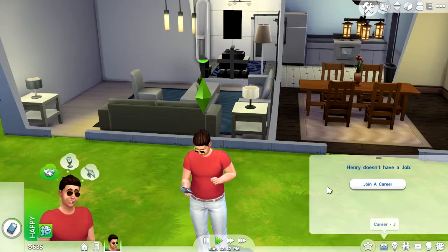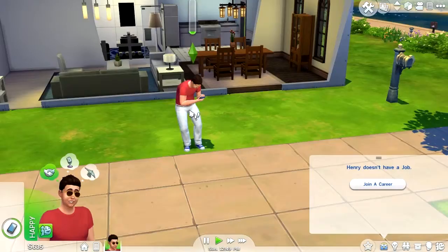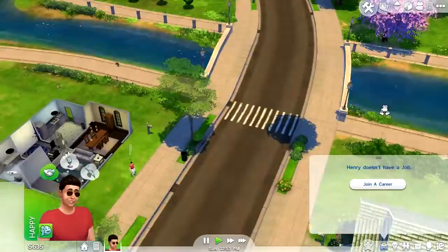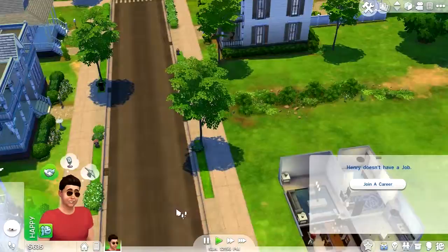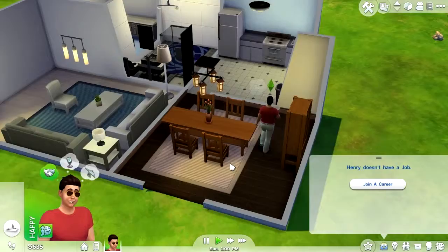He's happy about it, I guess. We don't even have a job yet, so we're going to save that for the next episode — choosing a job. I think we're going to end it here because we've done all that we can do straight away. Henry's made some friends. It is 12 o'clock currently so there's still a lot more left of the day. Henry is happy, his house is looking mediocre to say the least. But we'll see you in the next episode of Henry's Adventure in Sim World. It's been Louis — I'll see you later. Ta-ta for now.